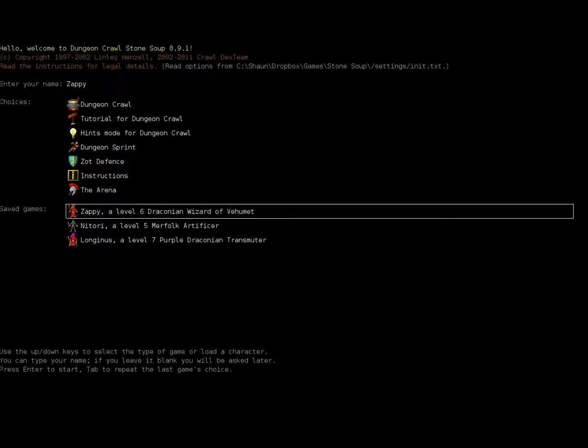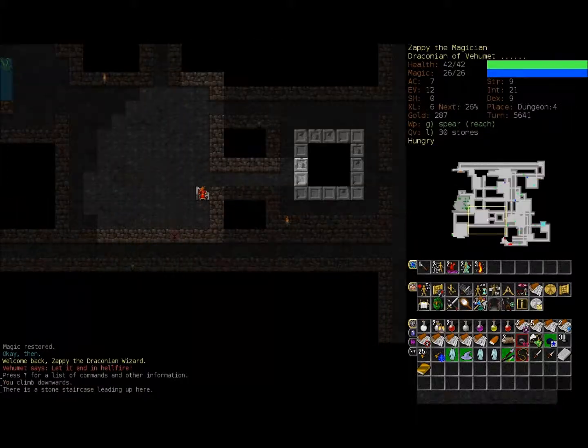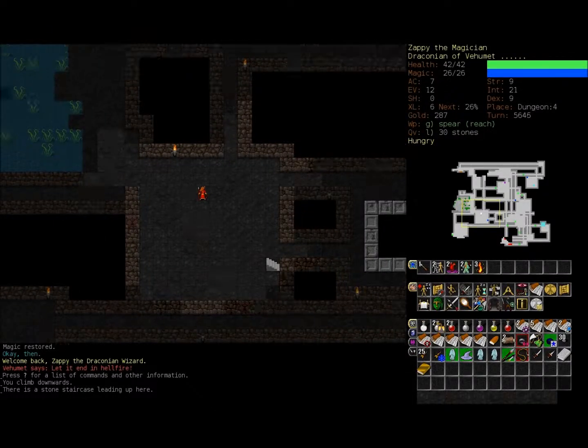Alright everyone, let's continue a little-known series called Let's Bumble Through Dungeon Crawl Stone Soup as Zappi, the level 6 draconian wizard of Vermette. When we last left off, Zappi retreated up to dungeon level 3 from dungeon level 4. Anyway, let's continue exploring this level and hopefully not die.